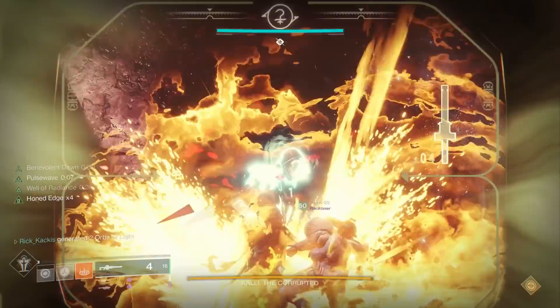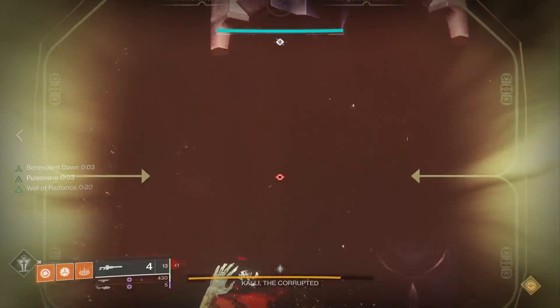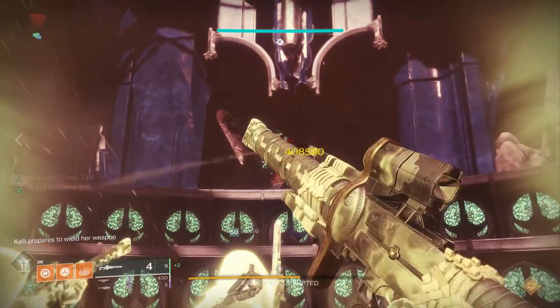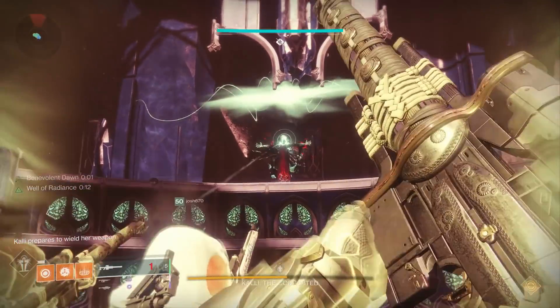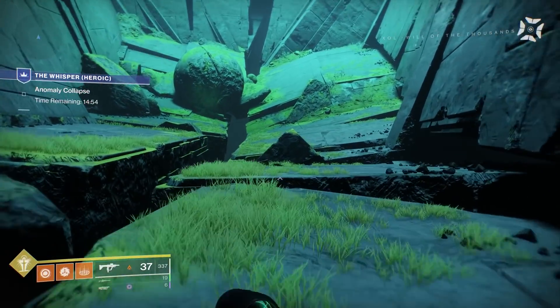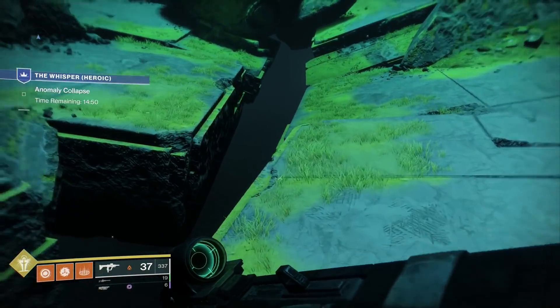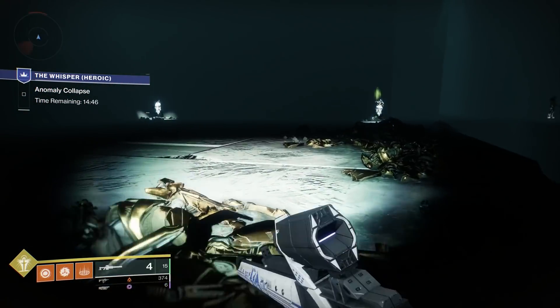You're going to need around 500 kills with the Burden to upgrade this catalyst. The most efficient way is to load up the Whisper mission if you have access to it, go into the green room, drop down, and there are unlimited spawning Shadow Thralls, so you can just kill to your heart's content.